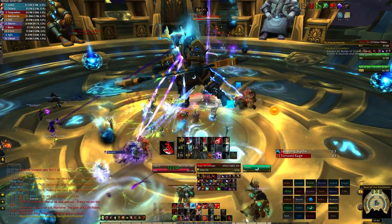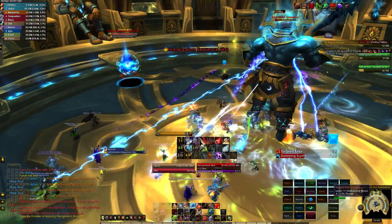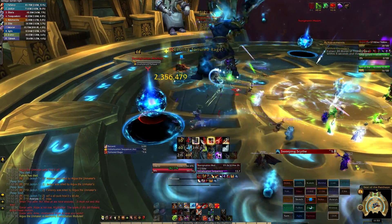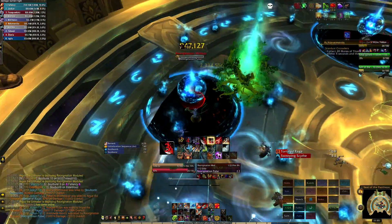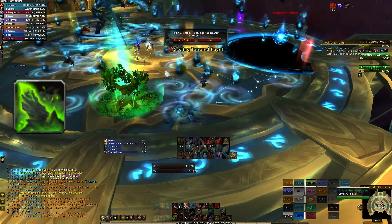Do the fight normally and then in the last phase bring the boss down to about 5% health. Throughout the last phase the boss will be spawning re-origination orbs around the room — with each spawn there will always be one more orb than the last time. When 5 orbs spawn, you'll want to have the assigned mote collectors and anyone else who may want to help kill themselves. Make sure you don't have too many people dead though, because you still need to kill the boss after.